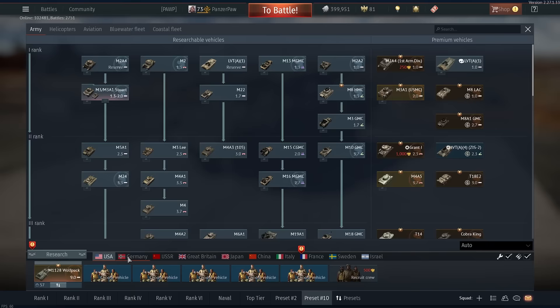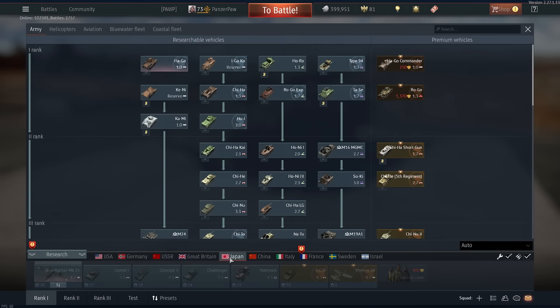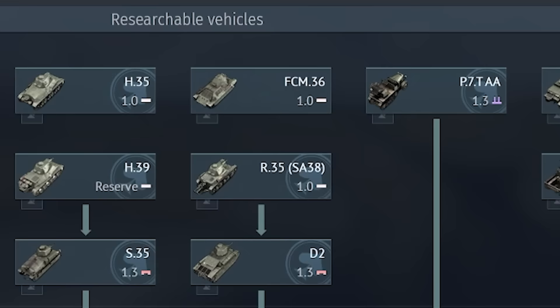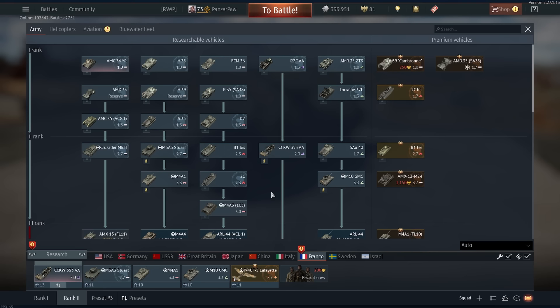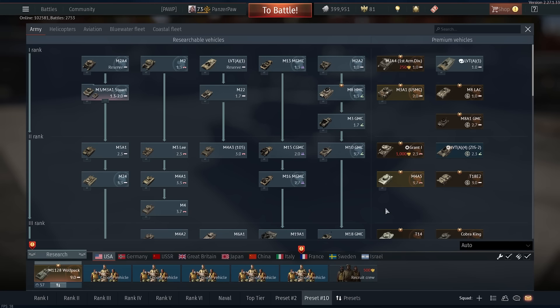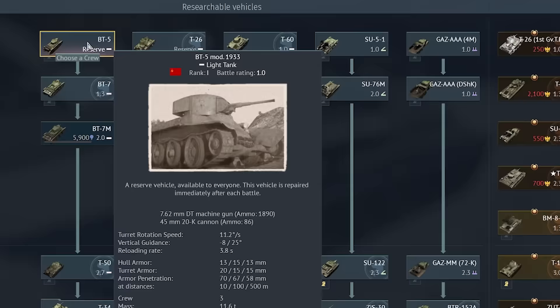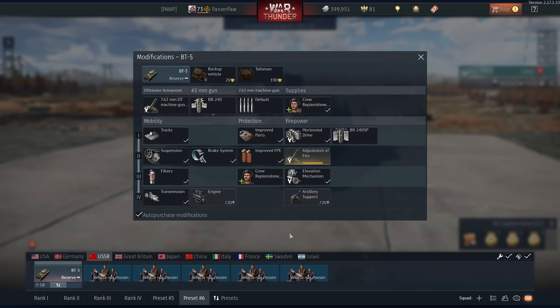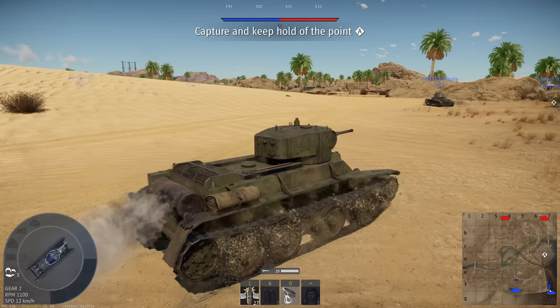Let's get busy dying. So the first thing I've got to do is pick a reserve tank. I can jump between countries, and I'm not entirely sure which one I want to start with. I'm going to avoid France because all of these 1.0s are incredibly painful to play. Israel is definitely not going to be on the starting lineup. I'm going to be picking the Soviets because the BT-5 is probably the fastest way to get a kill.